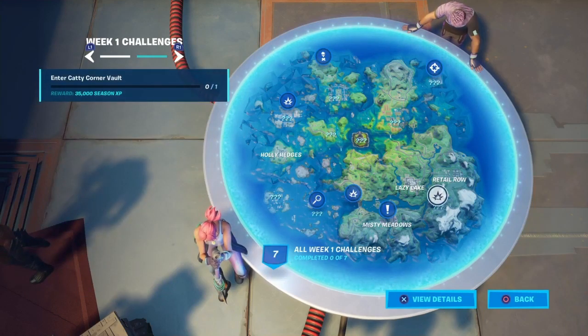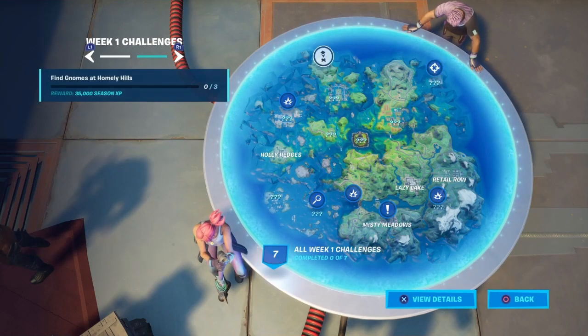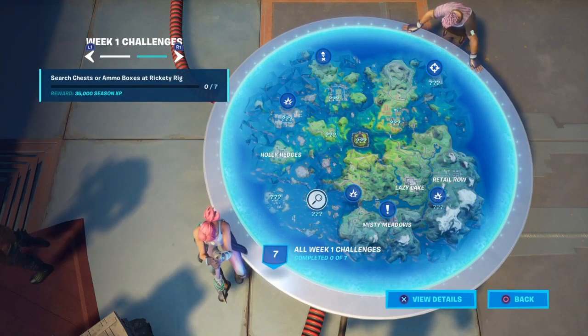Oh, look at this map — it's covered underwater! It's new. There are some places that are the same, like Retail, Lazy, Misty. There's so much water — that's why there are sharks. Technically the Agency is kind of the same. I think that's like the Rig, but there are new mythic weapons.